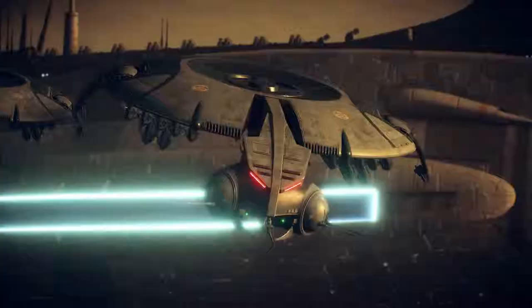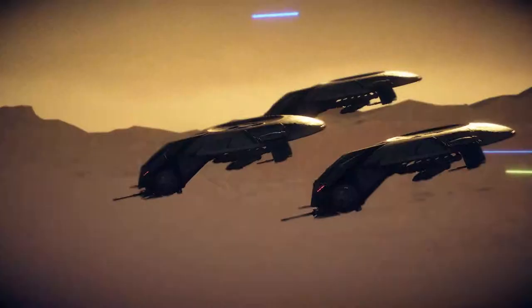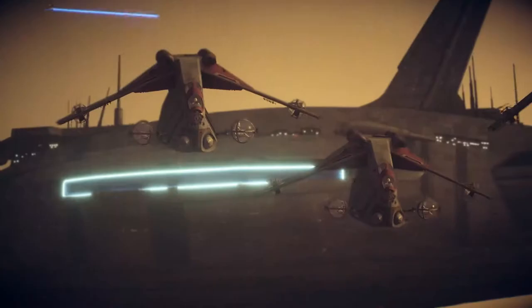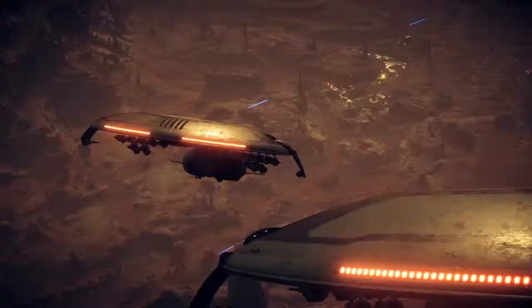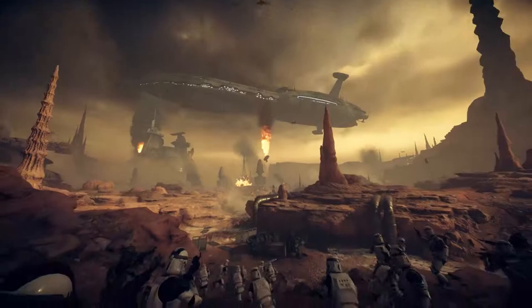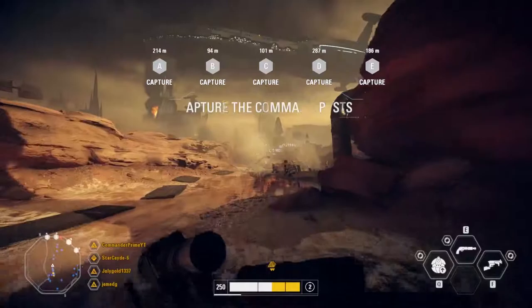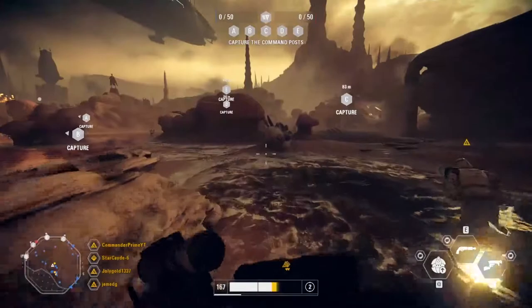Our Separatist friends are making themselves all cozy on Geonosis again. We identified some weak points on that Separatist cruiser, and if there's one thing we love, it's weak points. You know the drill — take those Command Posts to deploy reinforcements. Welcome to my first impressions and opinions of the Capital Supremacy update for Star Wars Battlefront 2.